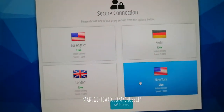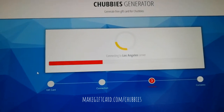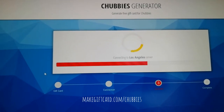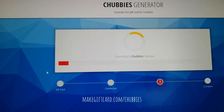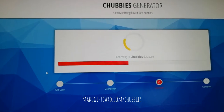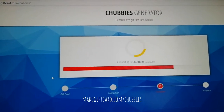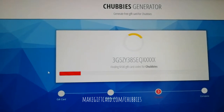Connect to any server — I recommend the closest server to you, as it can be a bit faster than the others. Just wait here for a moment while it finds the gift records.